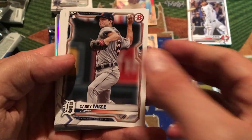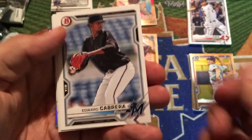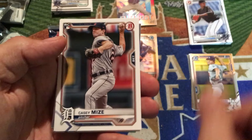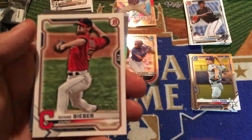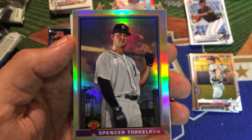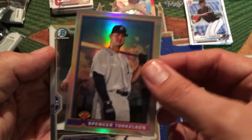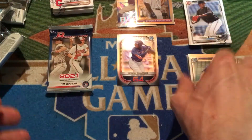Pack number five — we're down to the nitty-gritty and we still haven't seen a parallel or any color. Our prospects are Edward Cabrera, Young Il Choi again, and Austin Hendrick who was drafted in the first round last year. Veterans include Garcia, Mize, Cronenworth, Campusano, Acuna, and Shane Bieber. We have another insert — one of the 1991 Bowmans, and it's Spencer Torkelson. The centering on these is really tough and this one is very, very off-centered left to right — doesn't take a magnifying glass to tell. But still a pretty cool Spencer Torkelson card. Then we got a Nick Lofton and a Miguel Amaya as our Bowman Chrome cards.